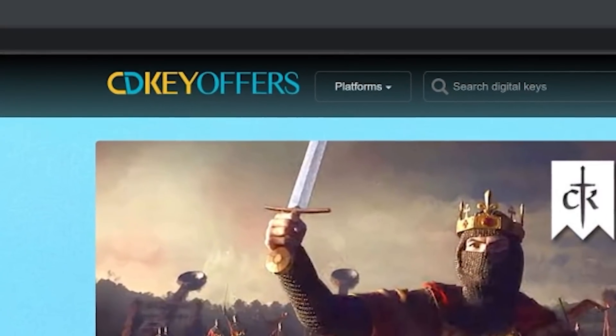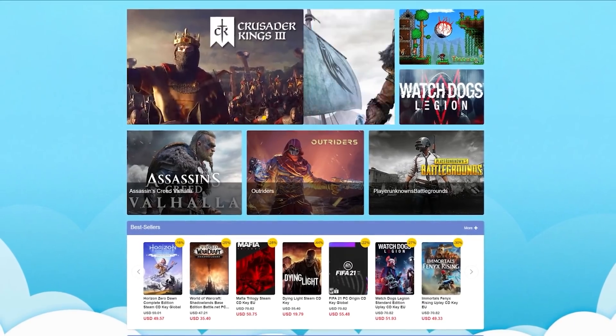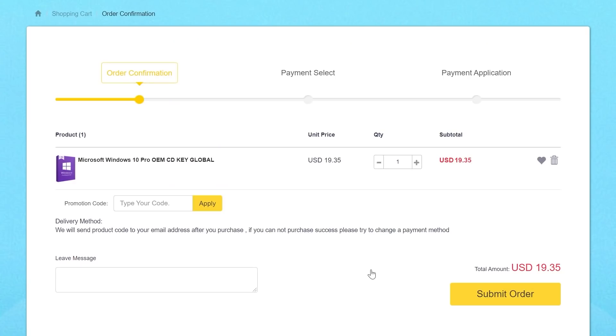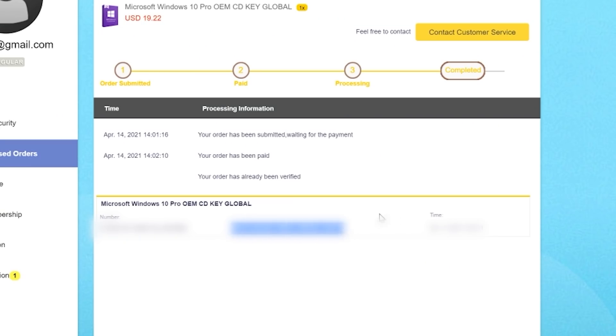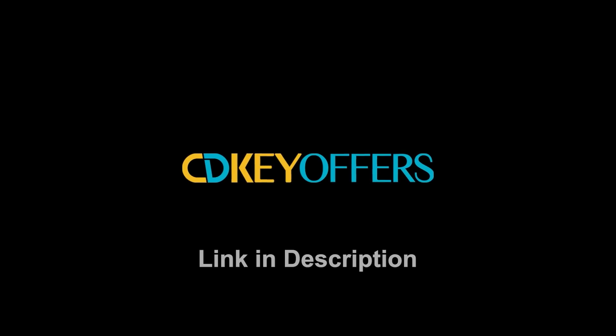This video is brought to you by cdkeyoffers.com, a one-stop shop for reliable game and software keys. Right now they're offering 20% off Windows 10 Pro OEM keys when you enter promo code BW20 at checkout. Once you've added it to your cart, enter promo code BW20, fill out your payment info, complete the purchase, then head to your purchased orders page to view and copy your new key. Simply paste it into the Windows activation page and your operating system is fully authenticated. Click on the link in the description below.